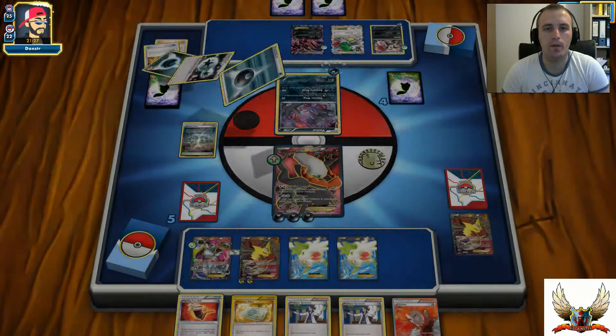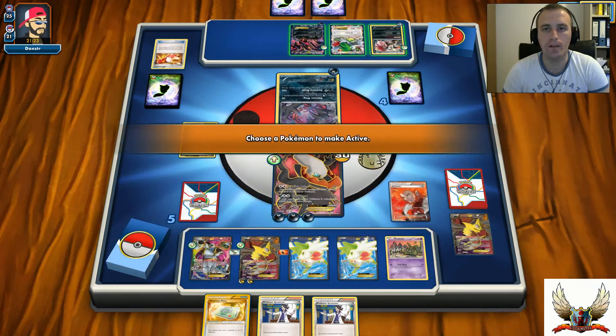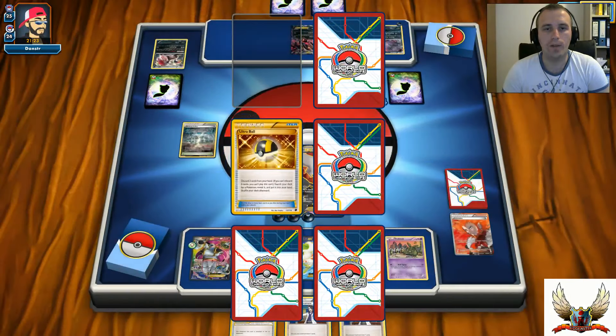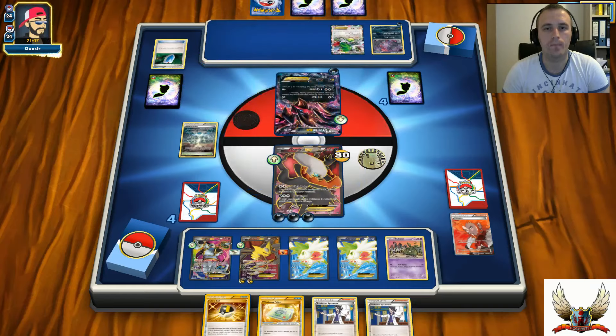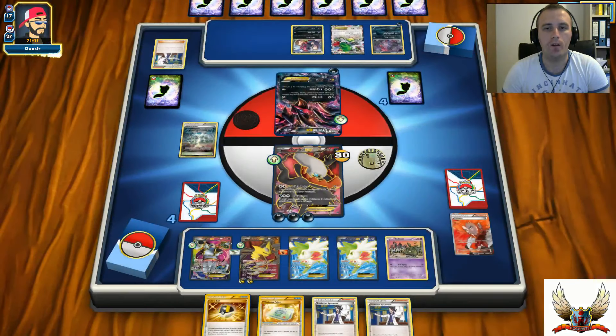Two Double Colorless energy already - and yes, he goes with Oblivion Wing. It's not a misplay - you can't know what your opponent has in hand, but you can try to predict the possibility if your opponent runs something like Lysandre. This is definitely going to be a huge knockout for 170. I accidentally mis-clicked that Fighting Fury Belt down to my Giratina, and now the Evil Ball can one-hit knockout my Darkrai. Can he find a Double Colorless energy for the knockout? Probably... I hope he won't.